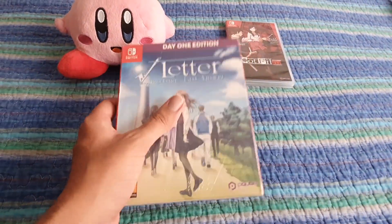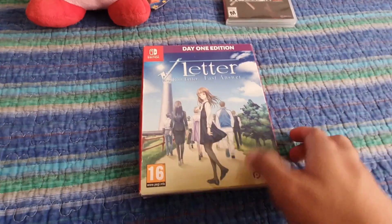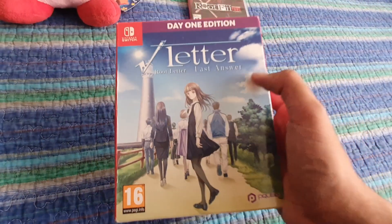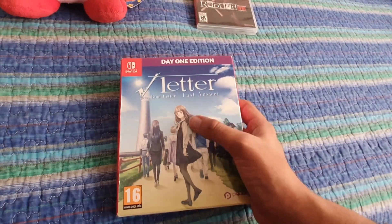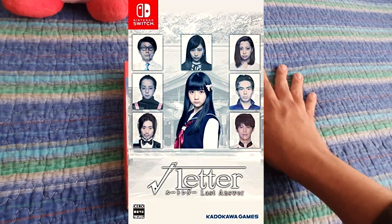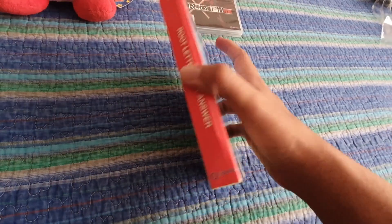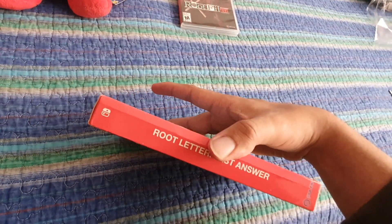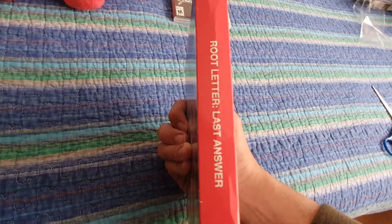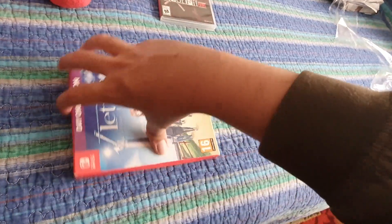I'm gonna get the plastic off and we'll check it out. This does contain some goodies — this is a cardboard box. Okay, I've gotten the plastic off. Let's just check the box. Here is Root Letter Last Answer, with a graphic of the characters in their drawn versions. I believe the Japanese box actually used the live action ones. I considered getting it for a while but if I ever plan to replay it on the Switch, unfortunately it only comes with Japanese language on it, so that's a shame. Let's open it up.